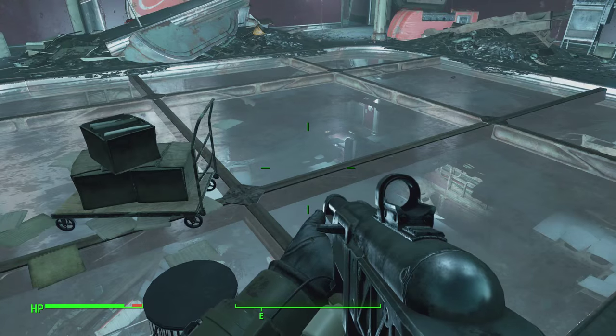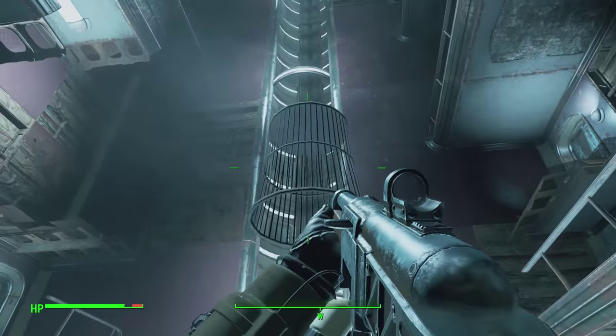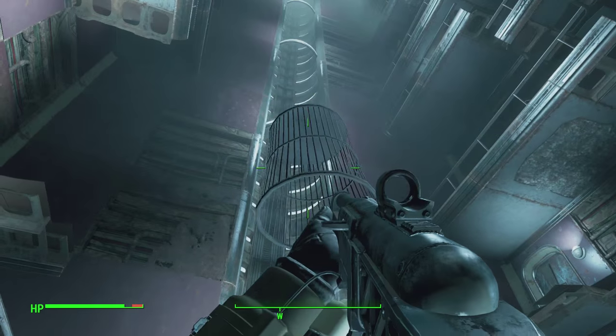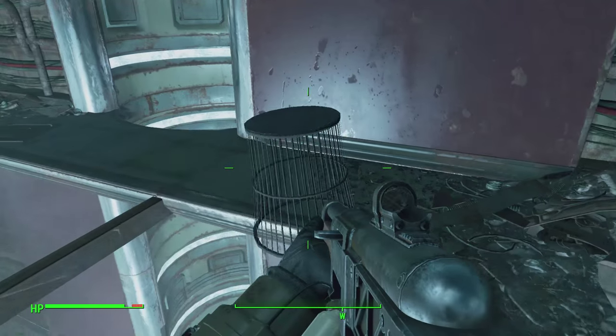You want to find any random object around the wasteland that is of decent size. By decent size I mean things like a trash can, a shopping cart, or something like a stew pot — anything that you can pick up and hold in front of you.